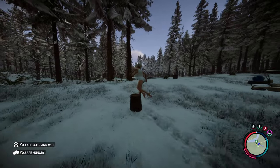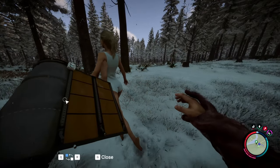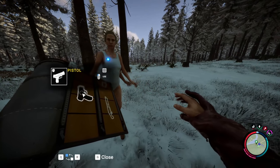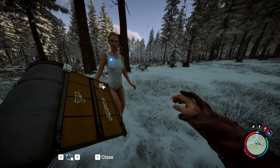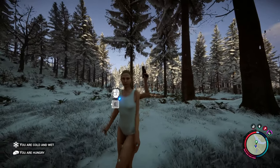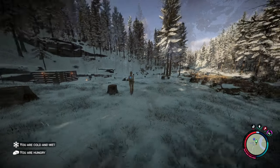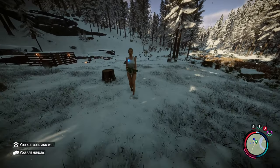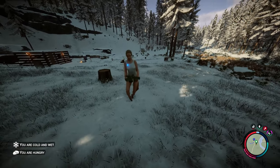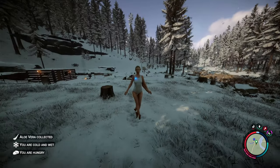Once you befriend the mutant known as Virginia, you can hand her a pistol or shotgun and she will defend you. You can also give her a GPS locator so she won't get lost — she'll carry it on her third arm. She has unlimited ammo and will protect you when mutants attack. When you befriend Virginia, she will also bring you gifts such as aloe, fish, and other useful resources.